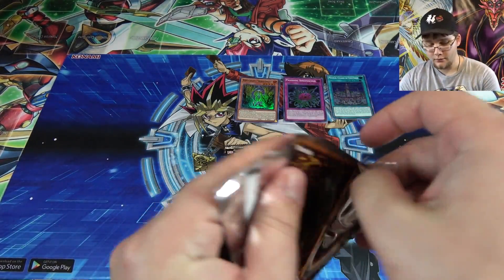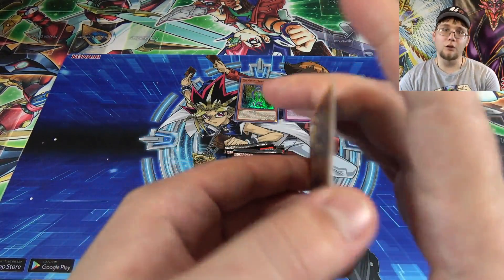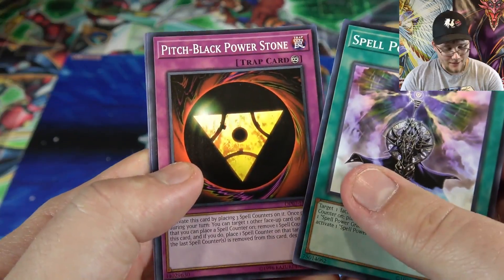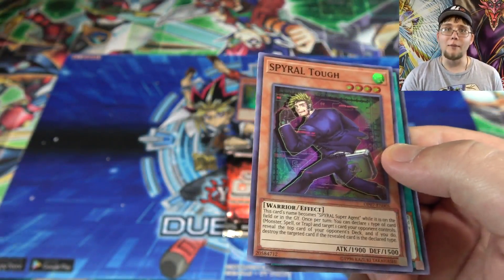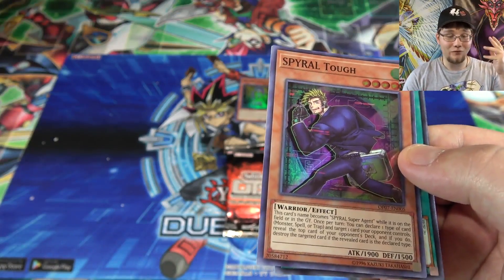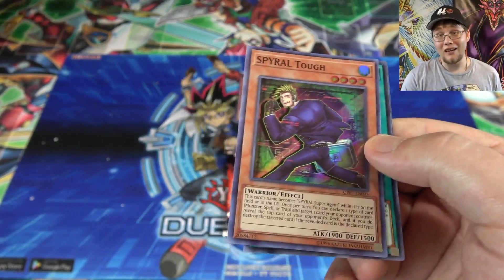I'm telling you, Konami should hire me and I'll come up with the products. We have Spell Power Grasp, Pitch Black Power Stone, and a Spiral Tough. Oh man, that's good too. Spirals are actually doing well over here as well. After everything's changed, after the Banlist has gone after them, they're actually doing very well these days. So getting a spiral card is really good.